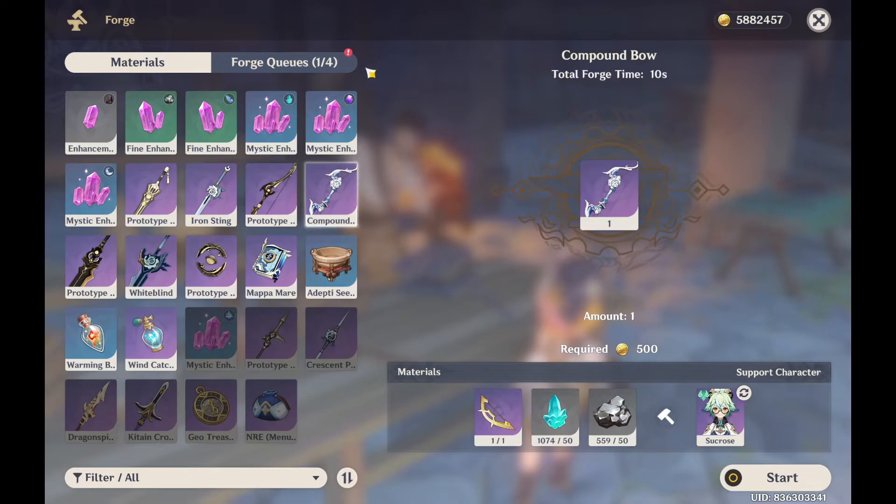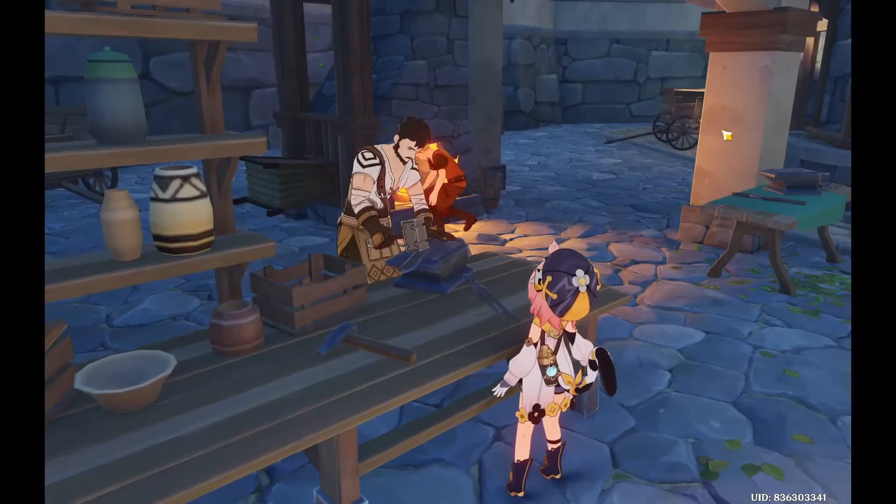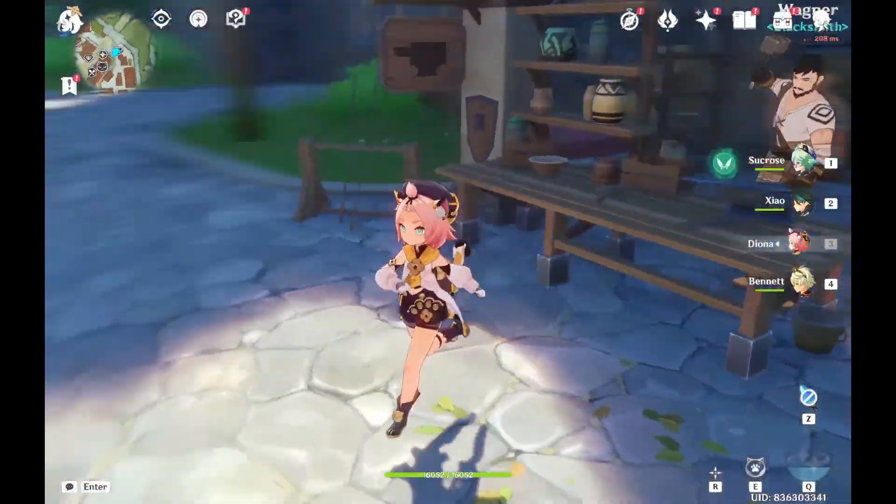After it's forged, it'll go to this idle spot right here. You can click on Obtain and the item will be added to your inventory.